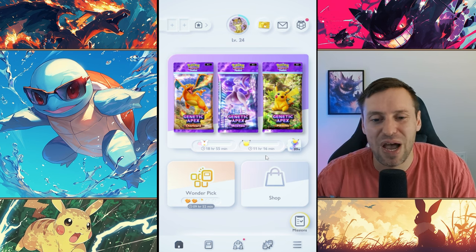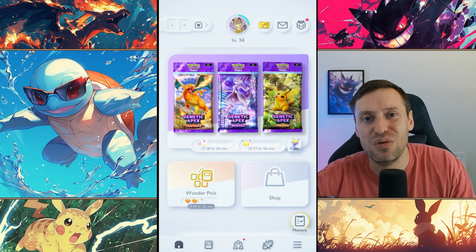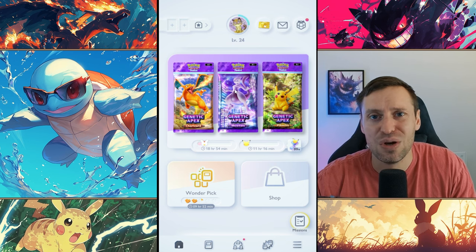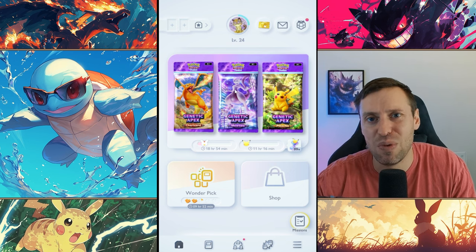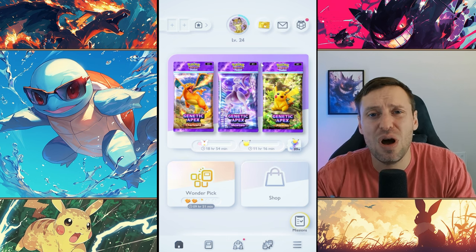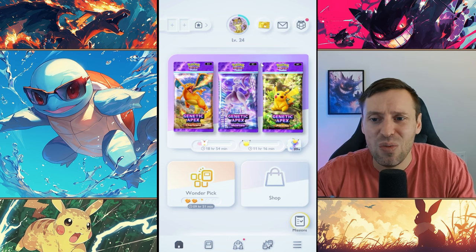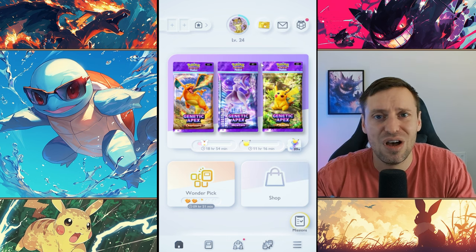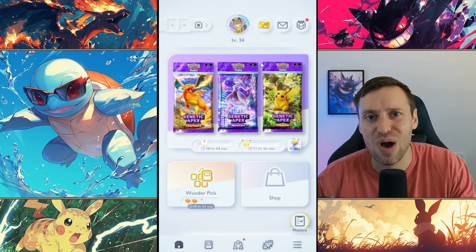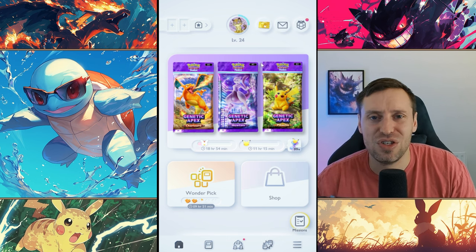Gen 2 is coming and I cannot wait for those Gen 2 packs. I'm going to share some tricks and tips so when Gen 2 does drop you'll be ready and get an advantage over everyone else. Gen 2 are the Pokémon from Silver and Gold — some awesome legendaries in there: Lugia, Tyranitar, Suicune, Entei. Really pumped for those.